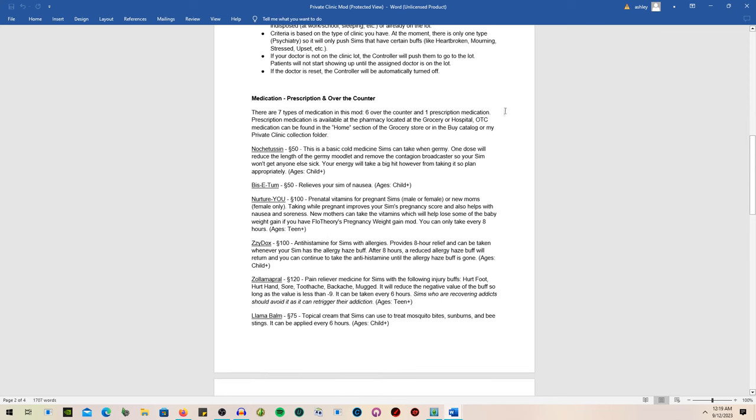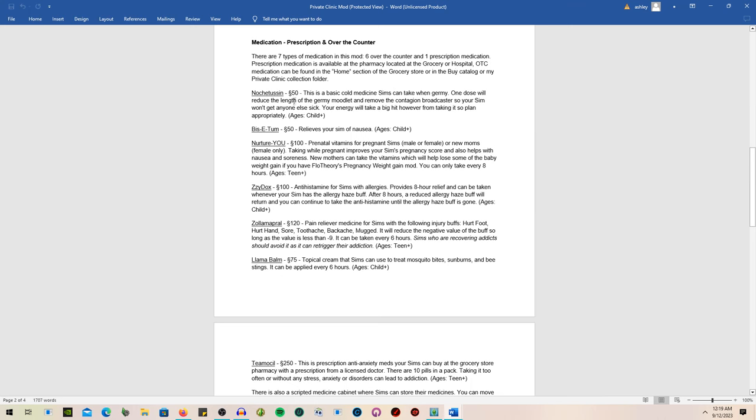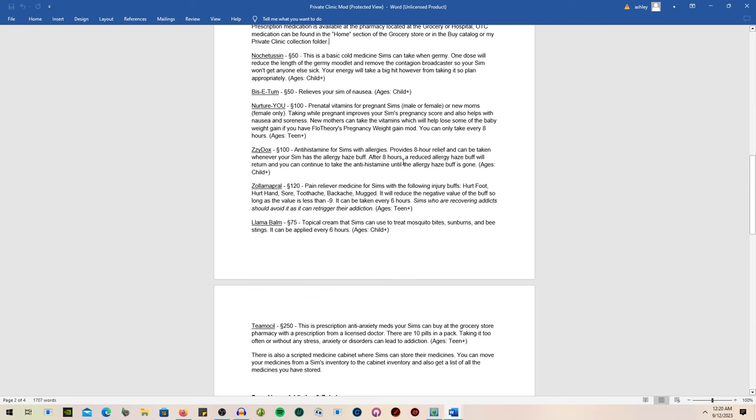There are seven types of medications — six over the counter and one prescription. They can be found at the pharmacy located at the grocery store or hospital. Over-the-counter options include: basic cold medicine for 50 Simoleons, nausea relief for 50 Simoleons, prenatal vitamins for pregnant sims for 100 Simoleons, antihistamine for allergies for 100 Simoleons, pain reliever for 120 Simoleons covering hurt foot, hurt hand, sore toothache, and backache, and a topical cream for 75 Simoleons treating mosquito bites, sunburns, and bee stings every six hours.